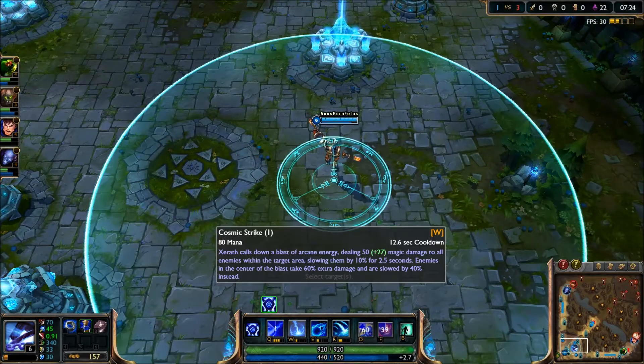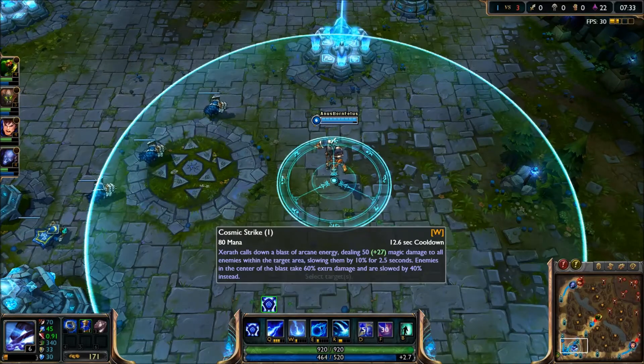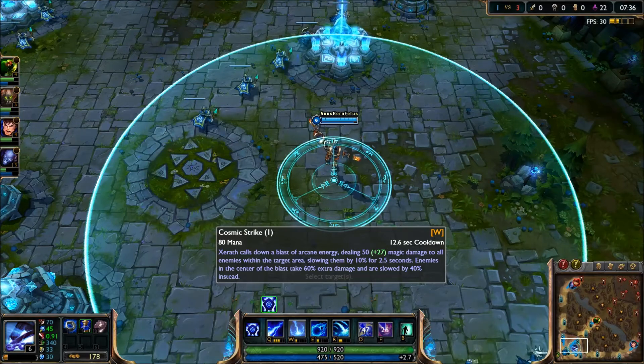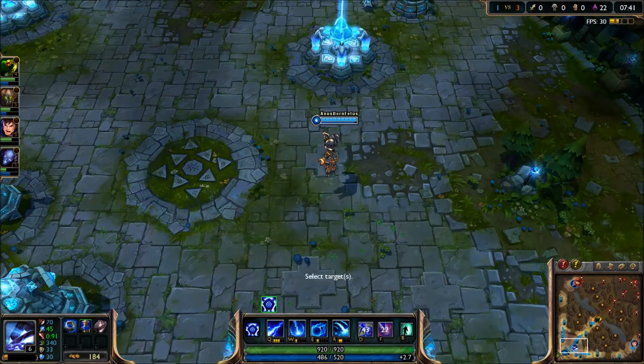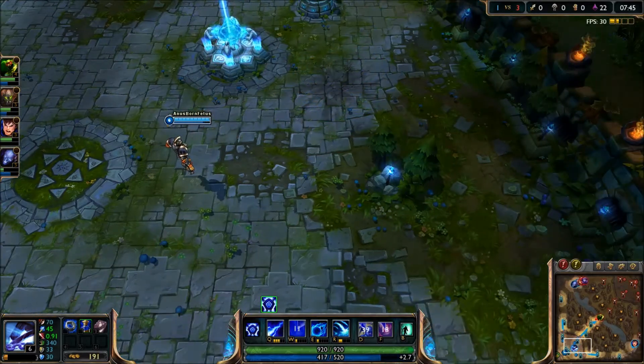His next ability is Cosmic Strike — a blast of arcane energy dealing 50 plus 27 magical damage to all enemies within a target area, slowing them by 10% for 2.5 seconds. Enemies in the center of the blast take 60% extra damage and are slowed by 40% instead. That one actually has particle effects for some reason.